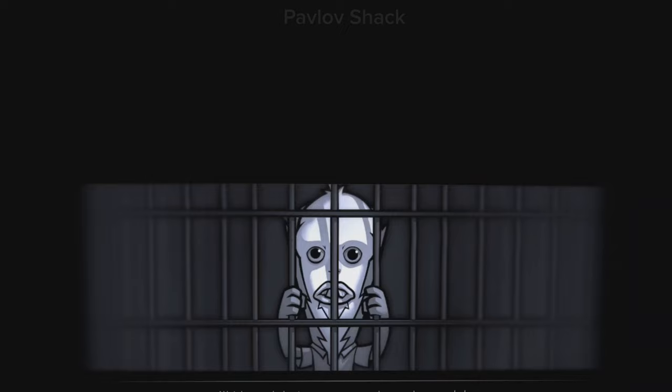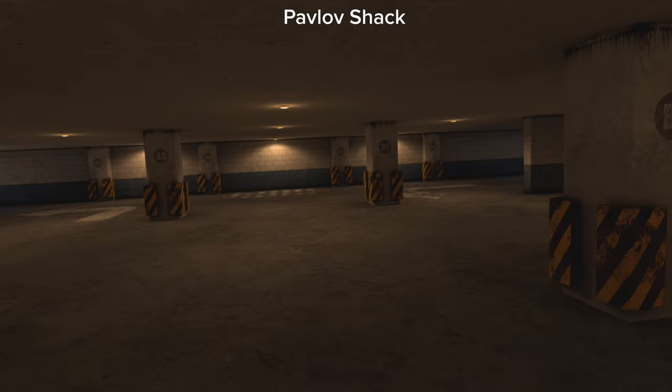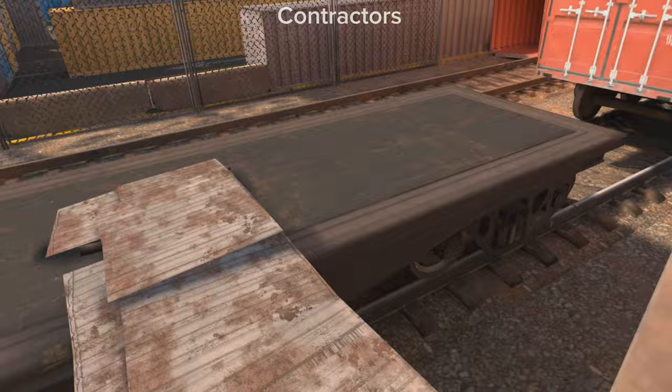Gameplay mechanics. I booted into Pavlov first. I just wanted to load in and off-bat show the motion of walking forward and then walking in diagonal lines so that you can see the difference between how the mechanics are in one game versus the other. Pavlov was smooth, no issues at all. When I got onto Contractors, I noticed the same thing — literally no problems. Both seem very well made.